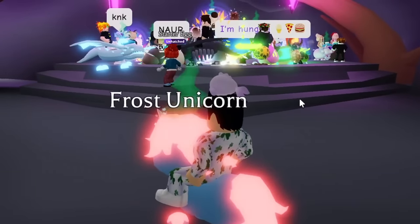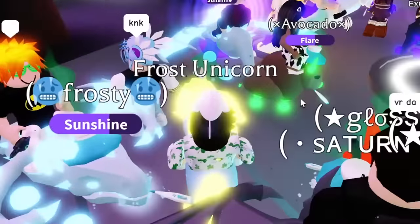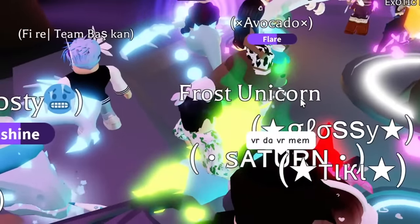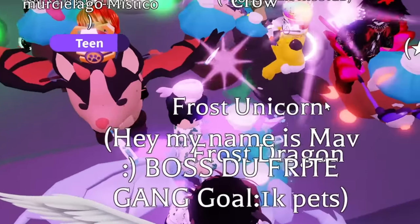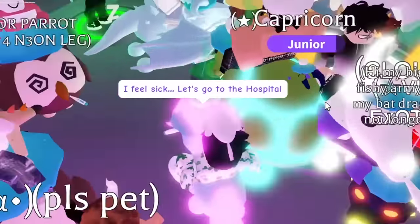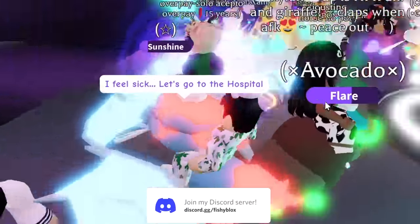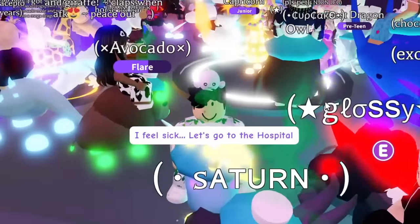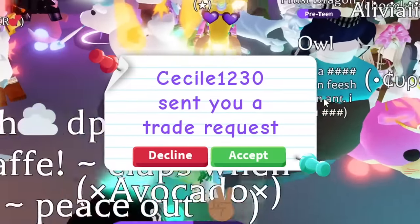I ended up switching servers. The last one had some decent offers but nothing too crazy. In this new one I already see two neon frost dragons, a bat dragon, a crow, more owls, and a neon giraffe — which is pretty cool. I'm hoping to see some mega shadow dragons or mega bat dragons though. This server isn't too crazy either, but let's see what offers we can get.